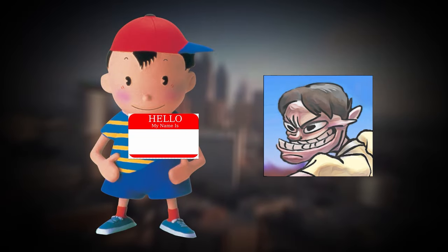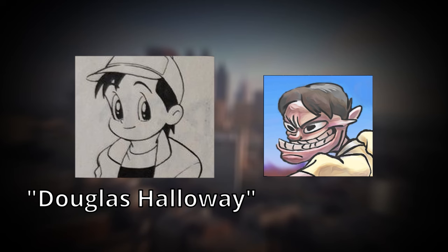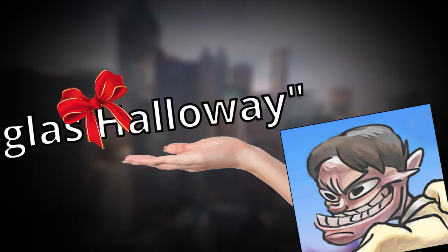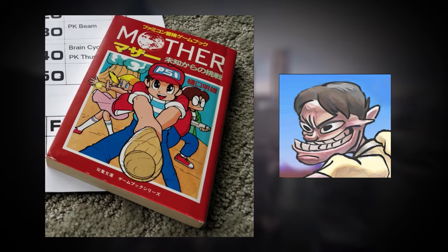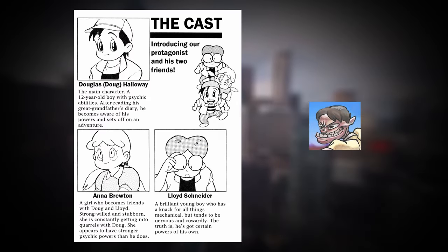This final name that Ninten has gone by is pretty weird, honestly — that name being Douglas Holloway, the only one of Ninten's name changes complete with a last name. This one originates from a Mother One Choose Your Own Adventure book, which did not release outside of Japan.